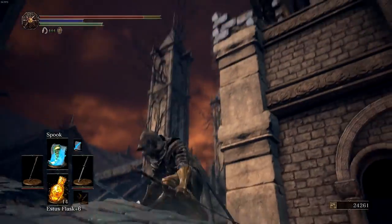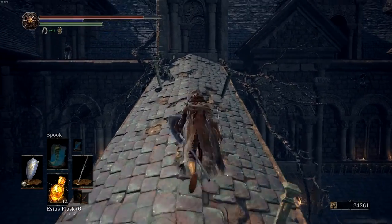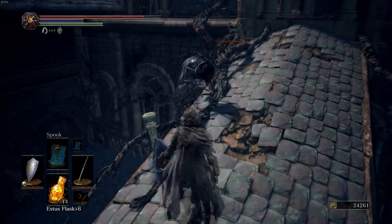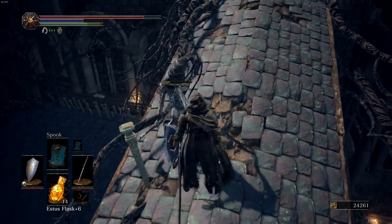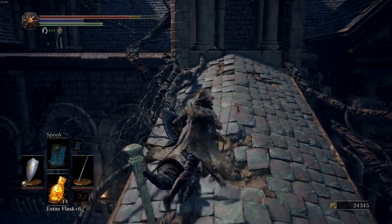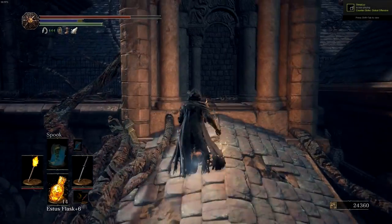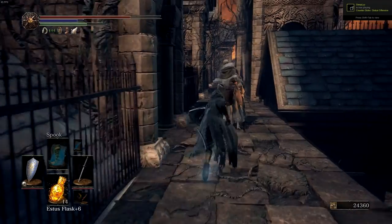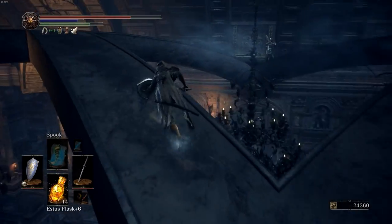You're going to fall down here off that edge. Now I'm going to use a spell here — I'm going to use Spook. I'm going to kill this little guy quick. If you need help killing these guys, use a shield. I'm going to use Spook — you definitely don't have to, but it makes me quick on my feet and enemies won't notice me as fast. Like that guy didn't even know I was there.